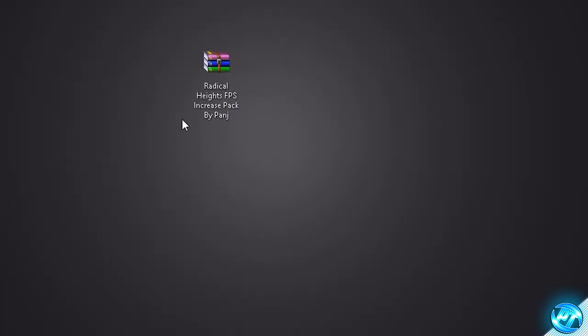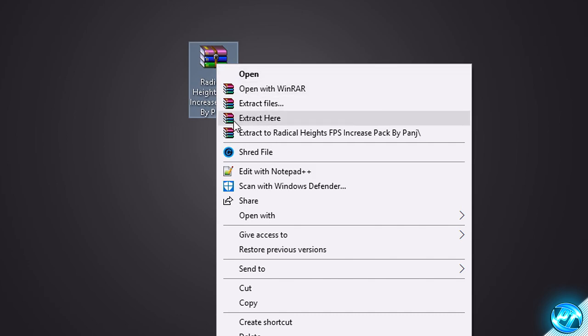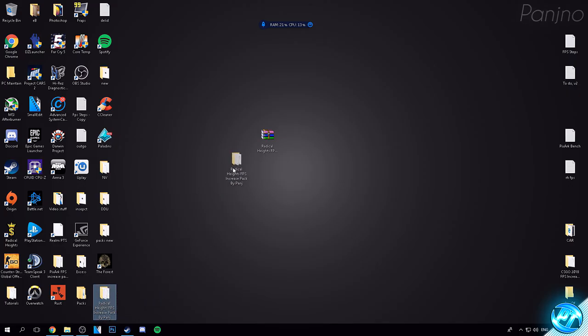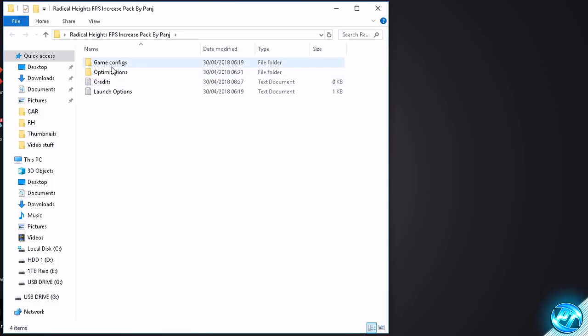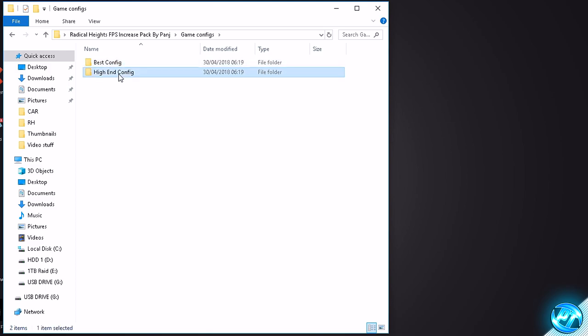Once you've got one of those programs, go to the file, right click and click 'Extract Here.' You'll then notice a folder on your desktop with a very similar name. Go into the folder and you'll be greeted with game configs, optimizations, credits, and launch options. Inside the game configs, you'll find the best overall config I recommend for everyone, and a high-end config for those running high-end systems who want extra graphics options enabled.